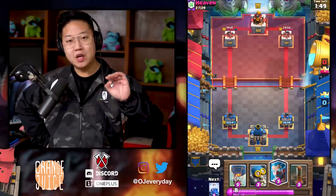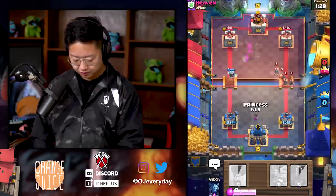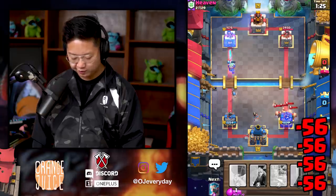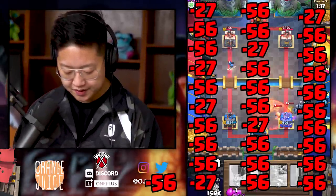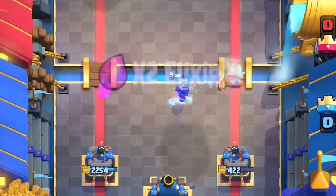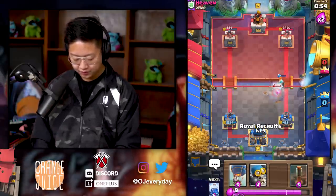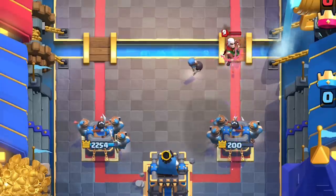My royal recruits did more damage than his royal hogs did. I've been calling them piglets for the whole year — what are they even called? Roll hogs? I think it's roll piglets — that's the right one. Lightning! I needed the bomber for that, he knew it. I need to take care of those piglets. That was like a thousand damage. I'm gonna do some janky stuff and defend both by tanking in the middle, then split royal recruits. I had to do bomber — oh, that's depressing.